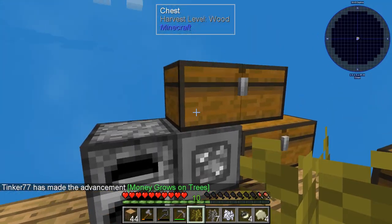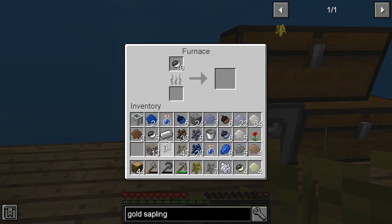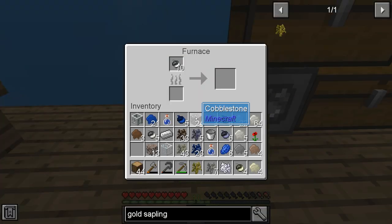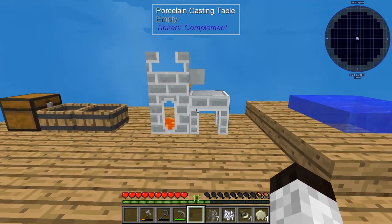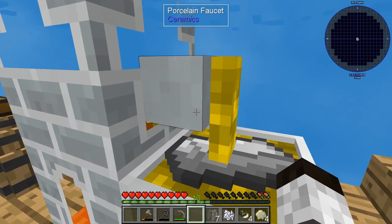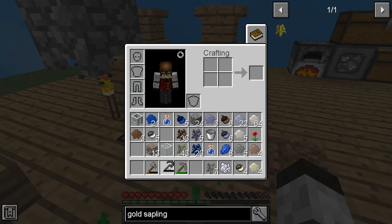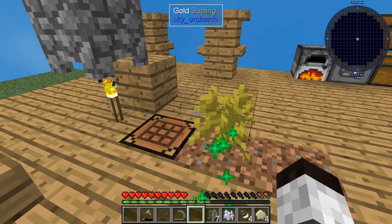Now we do have a food problem — it's going up, that's good. We really need to get some more acorns that are cooked. I'm going to put ten of them in here to cook up. We don't have any fuel again, but I've got wood so let's do that. I'll plant the gold sapling now. We need a couple of gold pieces — we need two to make the cast. But we now have a gold sapling so this shouldn't take too much time at all.